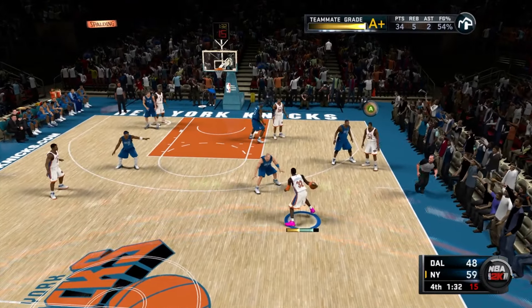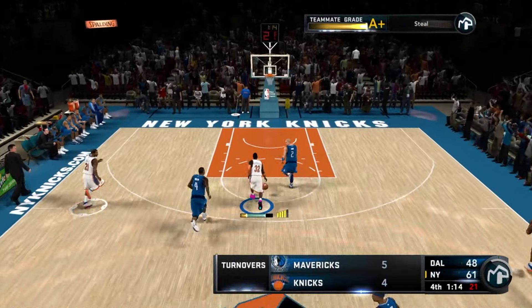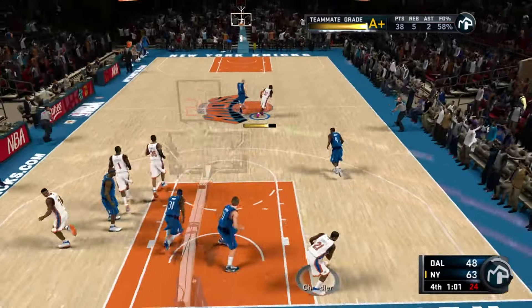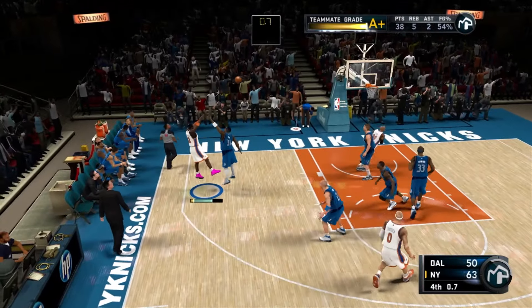Now we're sizing up Jason Kidd — go left, go right, free buckets in the paint. The amount of layups we're scoring, this might be our new bread and butter. The bag has grown — we now have a bigger bag. Wilson Chandler gets the rebound, I'm gone — but Wilson Chandler throws it out of bounds. The game is about to end, I need 40 points.